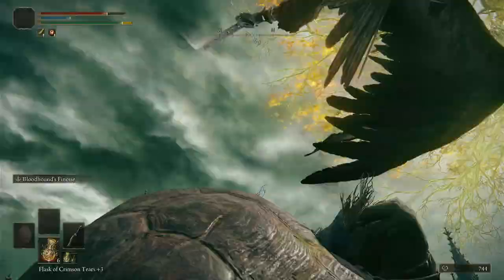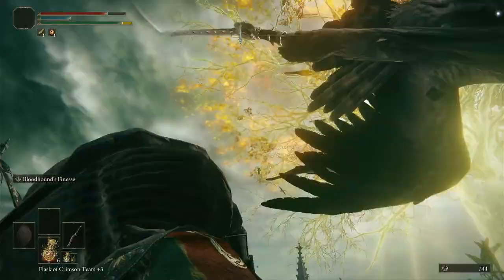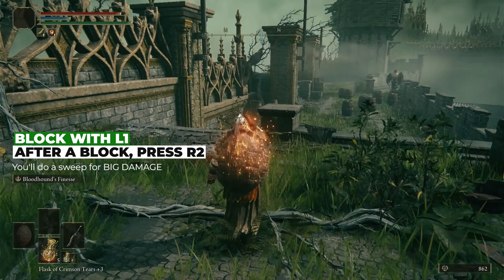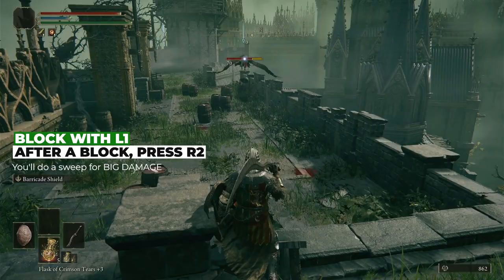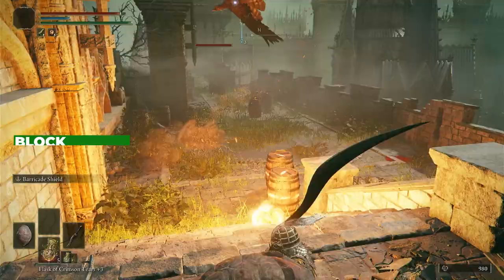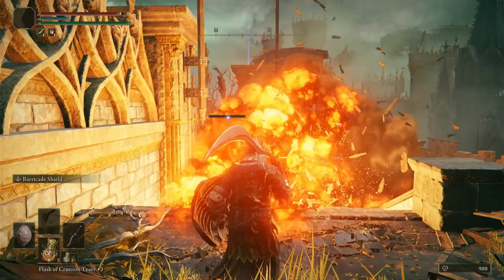The real reason this sword is so good is its weapon art — Bloodhound's Finesse — which is absolutely bonkers and will turn you into a murder machine god. Pressing L2 does a big slice followed by a backstep slash teleport out, which is great for bosses where you need to get in quick, do a hit, and get out. The follow-up: after the warp, press R2 to teleport back in and do a massively powerful slash with absurd damage and tons of poise damage. Additionally, during the forward teleport you have iframes and are completely invincible — meaning with a little practice you'll be doing crazy anime stuff in no time.